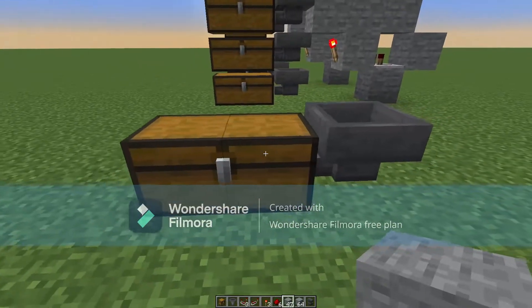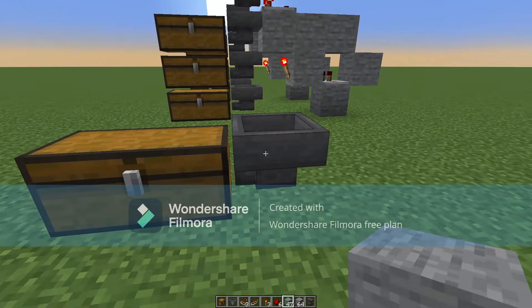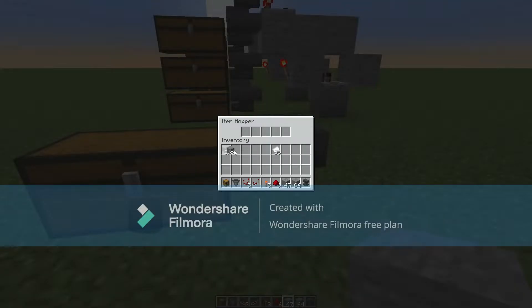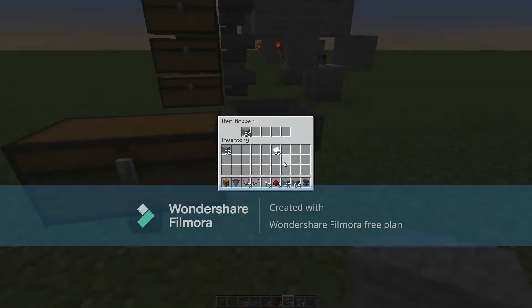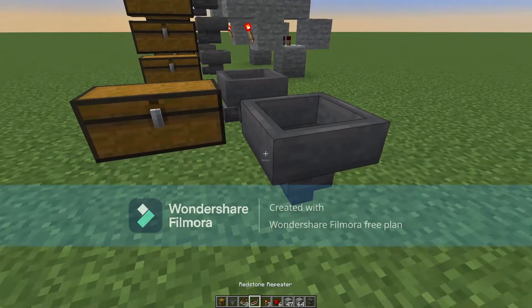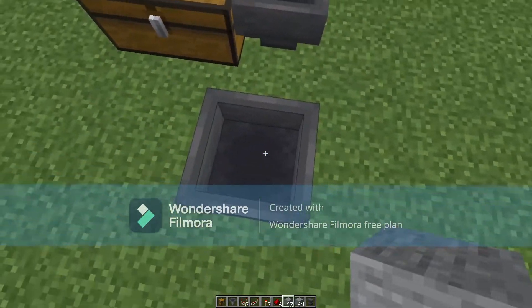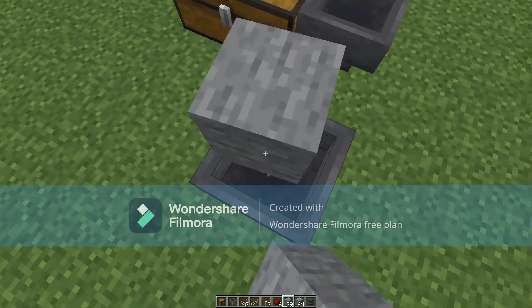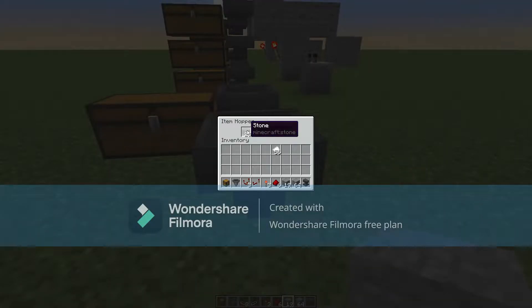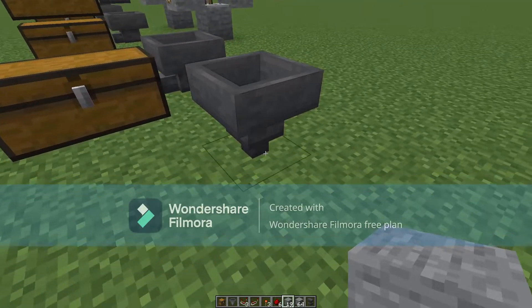That exposes a very important distinction about hoppers and what they do, because they really do two different things, and they do them separately. Hoppers will push items into a chest - that's one operation. The flip side is that hoppers can pull items from on top of them. The hoppers will pull things from the space above them. In this case, the hopper is pulling it in, storing it into its own internal inventory, but it's not pushing it anywhere because the tail of the hopper is pointed down into the ground, and the ground cannot accept any items.